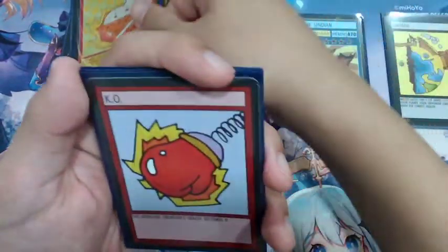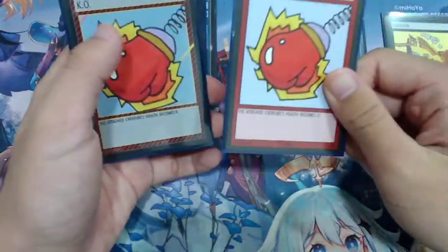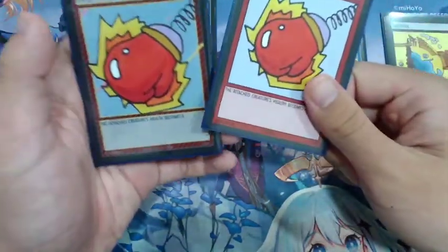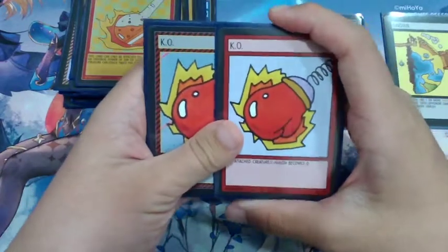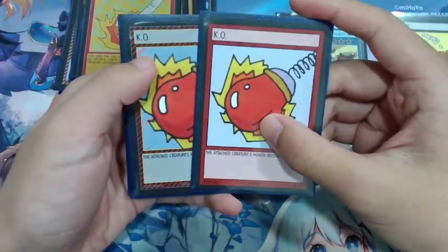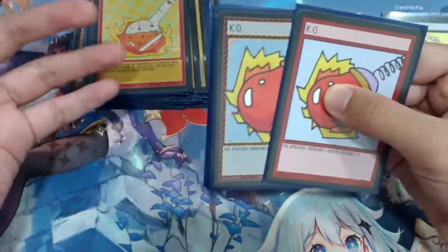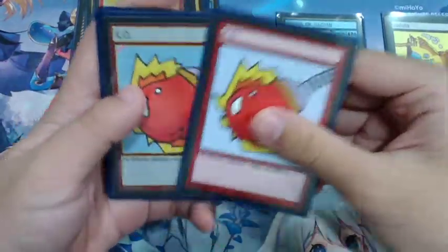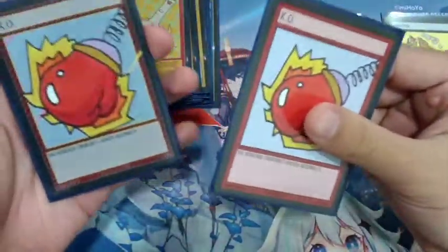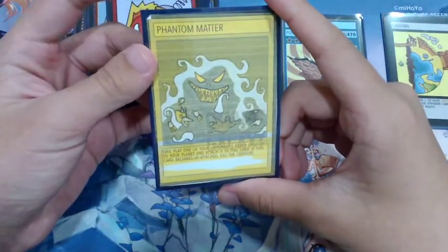Next we have two copies of K.O. You actually get one copy of it in the starter deck, so getting two copies of the deck gets you two K.O.s. You can see why getting two Sindian starter decks is really good and truly makes this deck budget. As we've seen, this deck is honestly 90% two Sindian starter decks, so it's a very good deck to start out with while still being competitive.